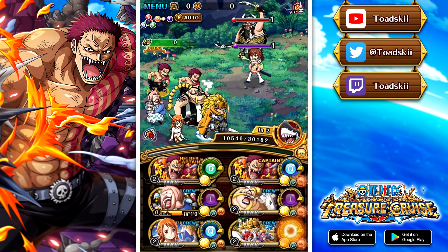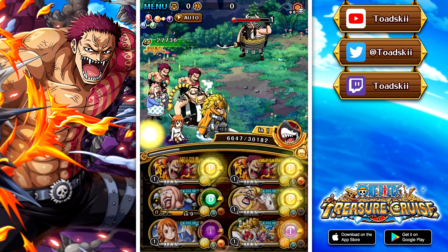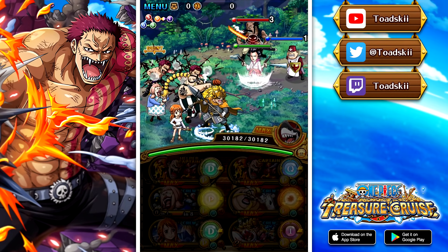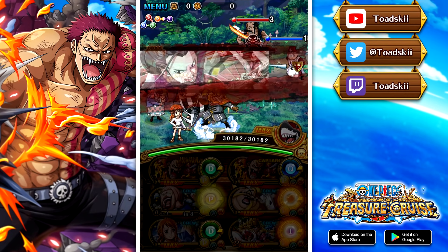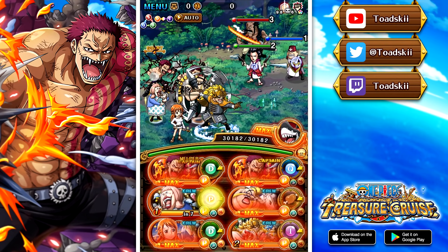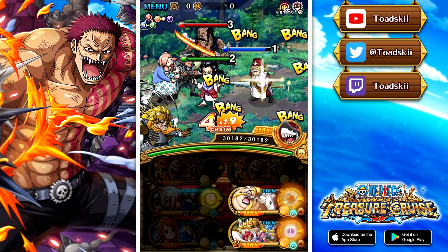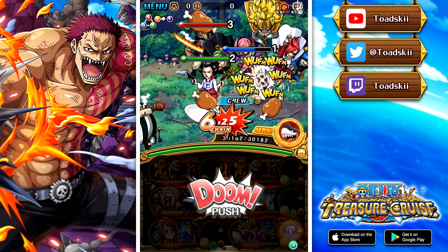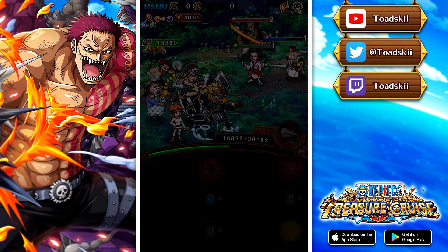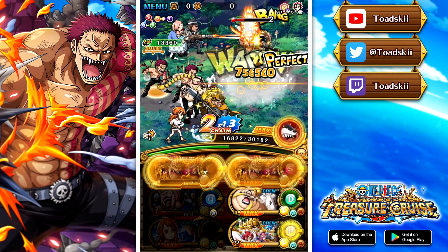Then we've got Chiffon, who I actually Limit Break expanded specifically for this video. With her expansion she gets an additional two turns of cooldown reduction, so she maxes at a 14-turn cooldown. We also have Nami on this team, who is here for cooldown reduction and gives us Affinity as well. With her double special activation effect we can get cooldown reduction, which is really nice. We use her in key circumstances across different stages, because Chiffon's cooldown is a little high and getting that special ready for the Jozu stage is very important — without it you won't be able to remove the Attack Down and Paralysis.